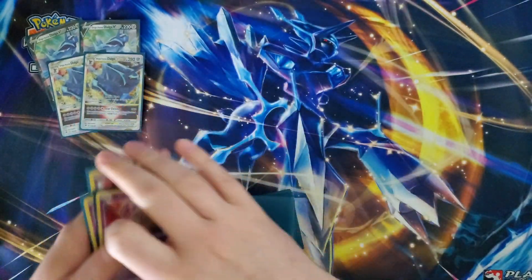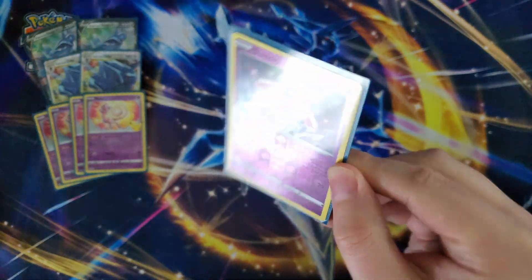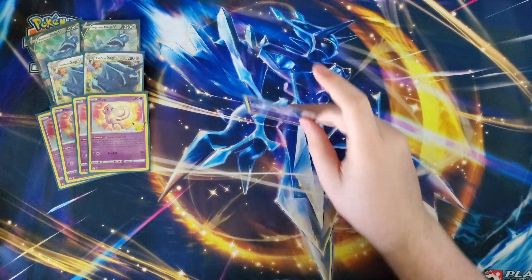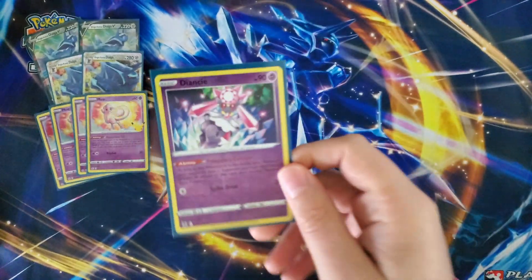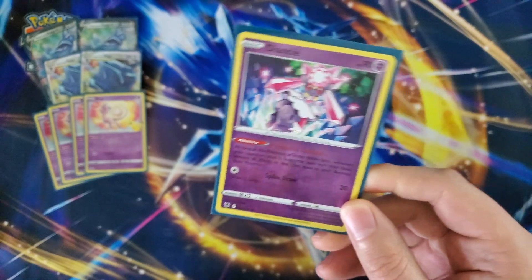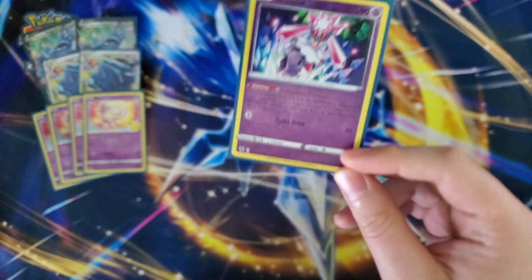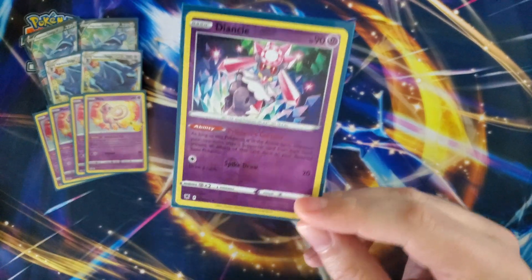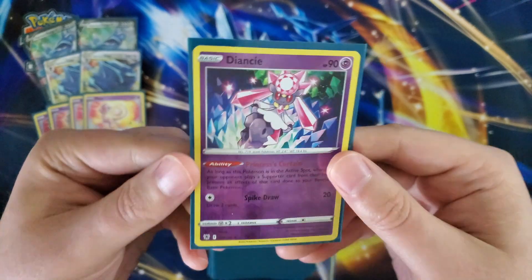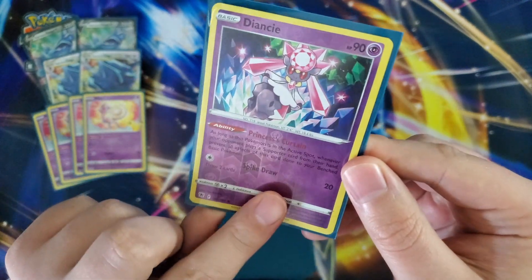We are playing one singular copy of Diancie. The ability Princess's Curtain — when this is in the active spot, your basic benched Pokemon can't be targeted by Boss's Orders. They can still use Escape Rope or Cross Switcher, but it's not very likely. This deck is 100% a glass cannon, so keep that in mind — it's a lot of fun but definitely not the most competitive deck. It can win some games and we've seen some okay results from Dialga.